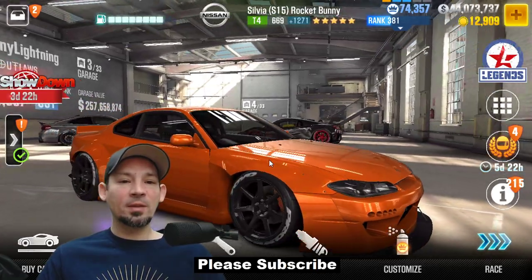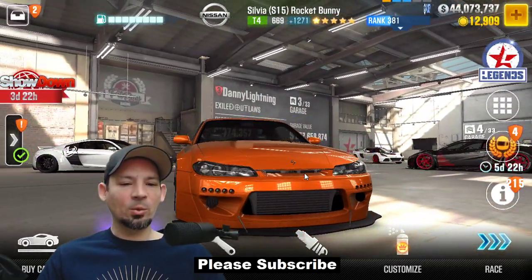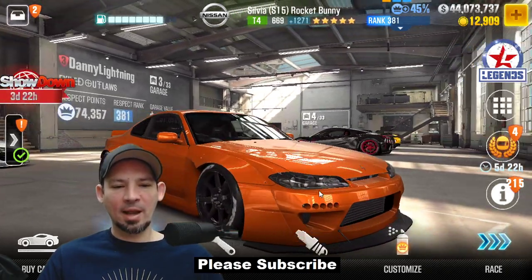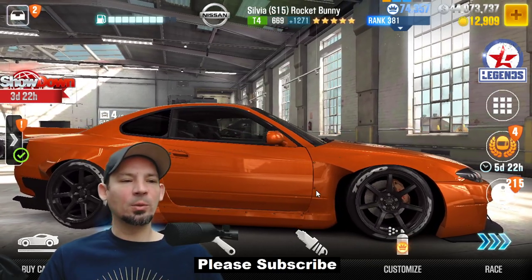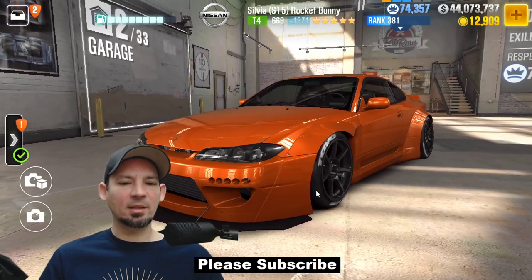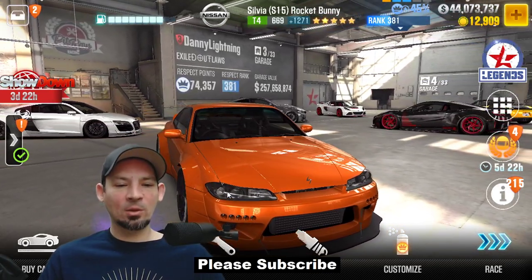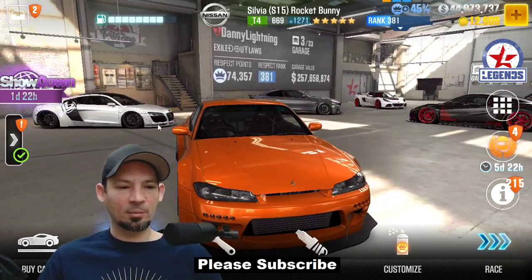Here we have the Silvia S15 Rocket Bunny. This car wins the majority of live races I take it into — it doesn't win them all, so it's not one of the best, but it's a very good live racing car. What's great about this one is it never seems to get pushed into another lobby no matter how many I win — it always stays in the same lobby. It might be my tune or the parts I have installed, but it just works out great.